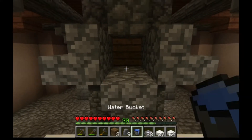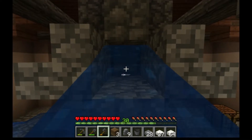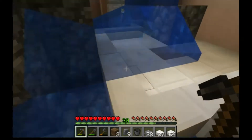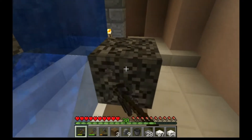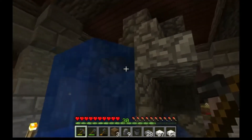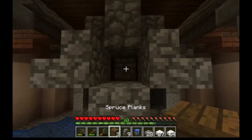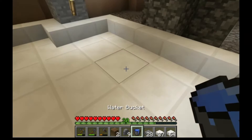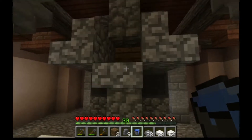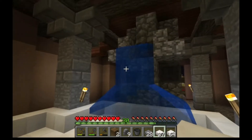Down we go. There we go — now we should be able to remove the block inside so the water flows. Strange — I was hoping that the water will go down into here instead. Let's make a hole here, see what happens. It stays there, and now if we place the quartz slab it starts to spill.